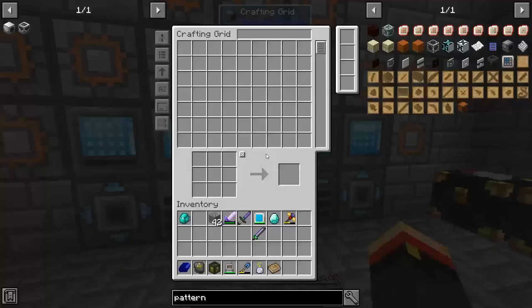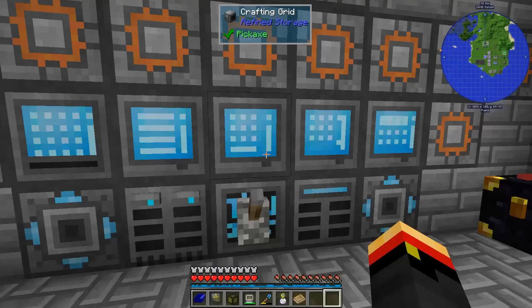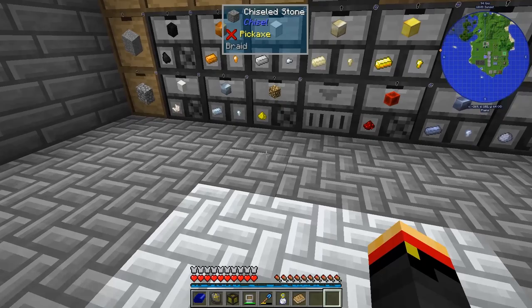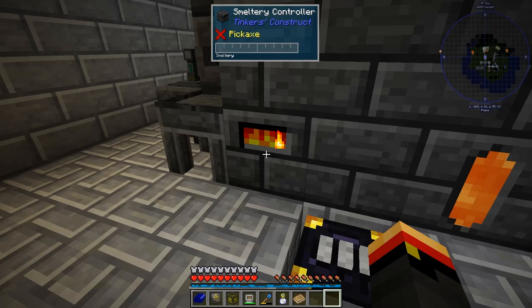Let's go make some casts. Let's get four pieces of gold. We'll make four blank casts. We'll have to see which one is the gold guy, because we have to make this in the one that's not the gold guy. I think he's the gold guy. There's the gold.